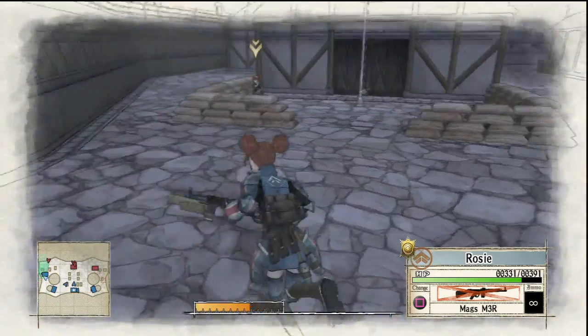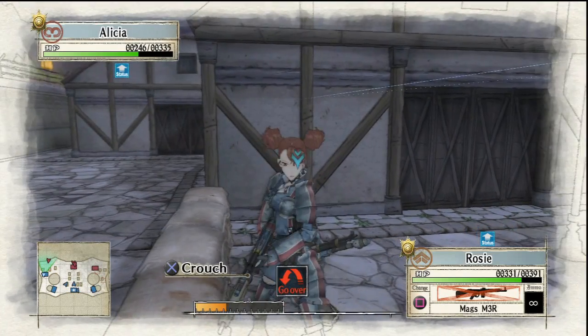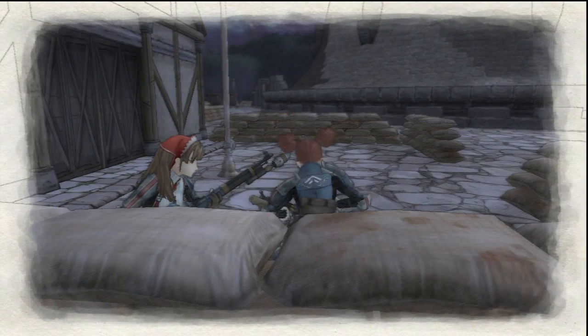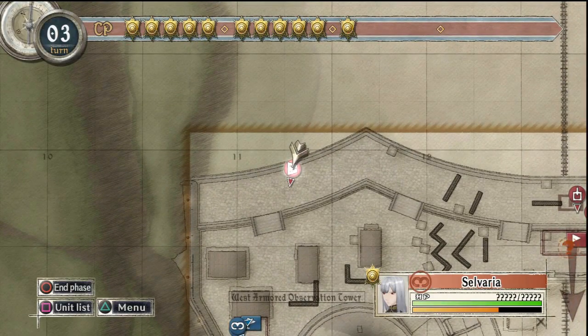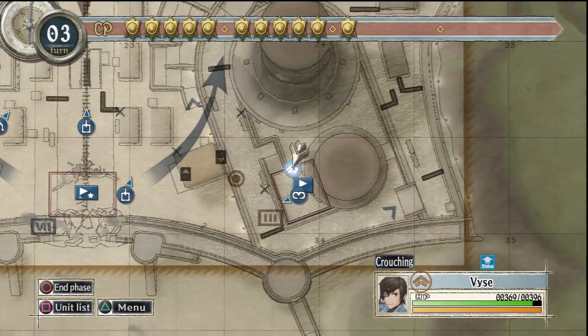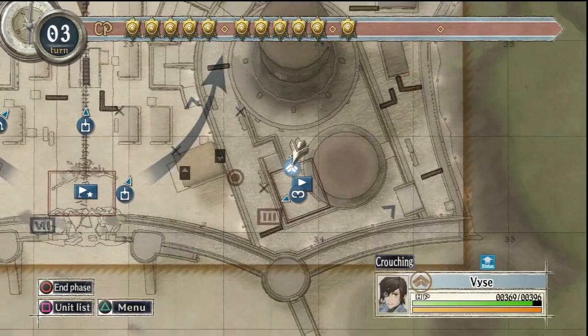Yeah, that's Selvaria right there — I see her on the map. Hide, Rosie, hide! Yeah, there she is. Hi, Selvaria! How you doing? Now that my mini heart attack is over, let's move this side, shall we?